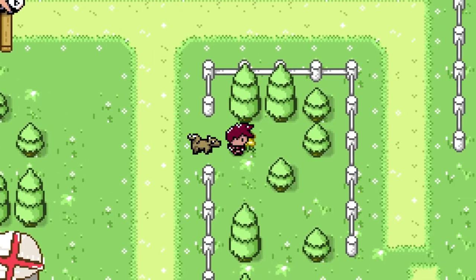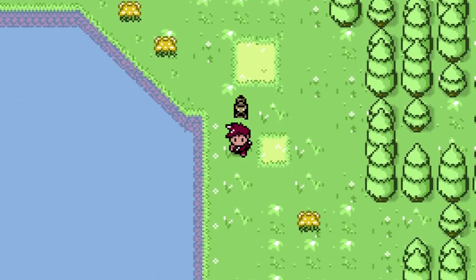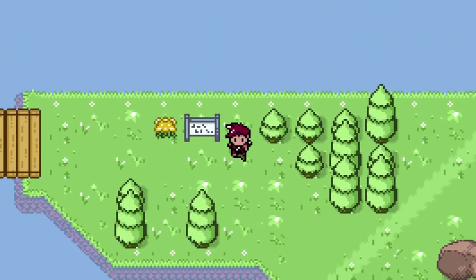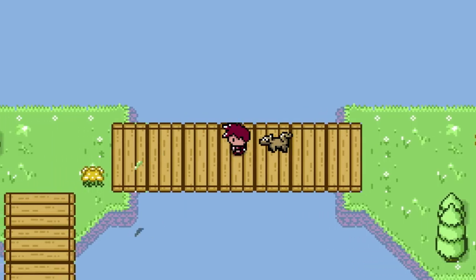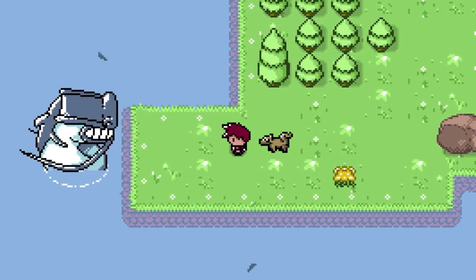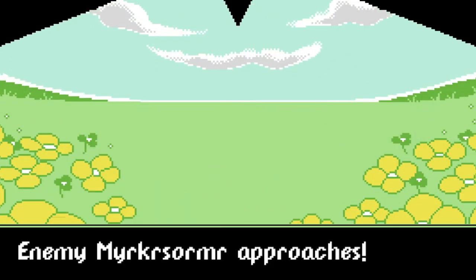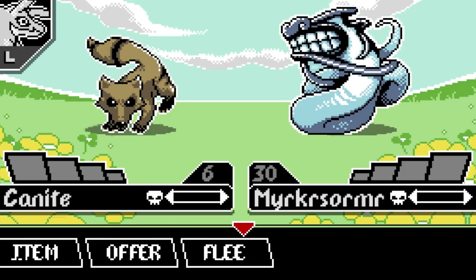Let's keep following the path. Oh, what's this? "Warning — sea monsters have been spotted in this area. Please turn back." I'm good — let's see how tough these sea monsters are. He seems pretty big. Level 30! Okay, we should run. Maybe we'll come back here a little bit later on.